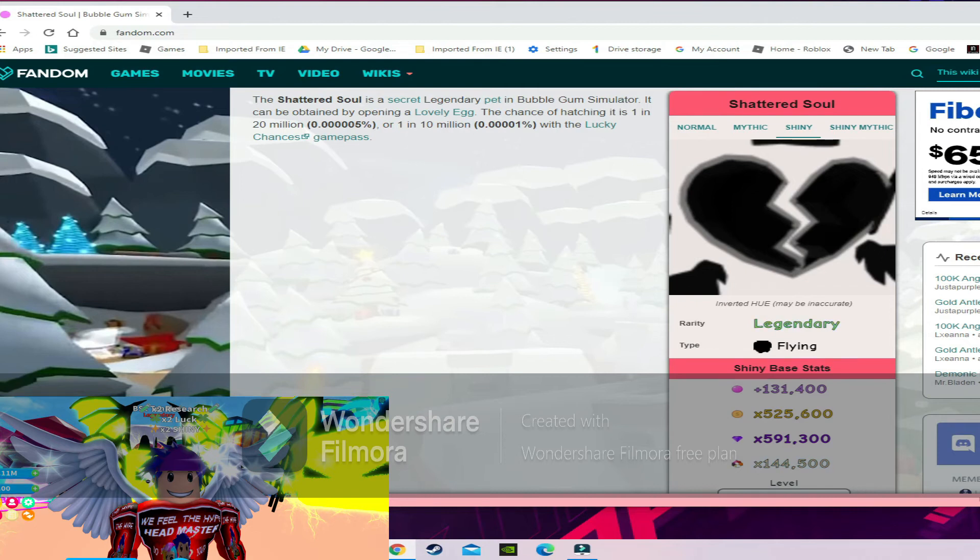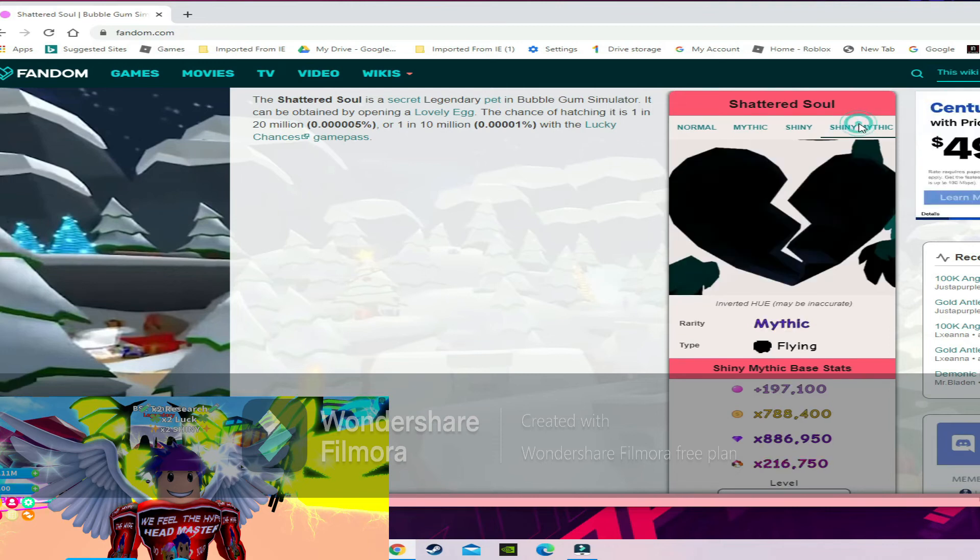Shiny stats for the shattered soul are 131k bubbles, 525k coins, 591k gems, and 144k world currency. Shiny mythic shattered soul stats are 197k bubbles, 788k coins, 886k gems, and 216k world currency.